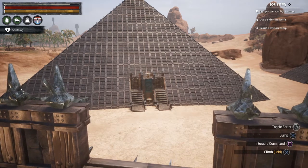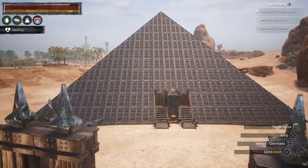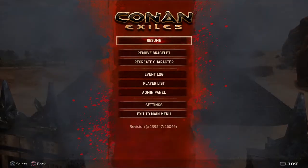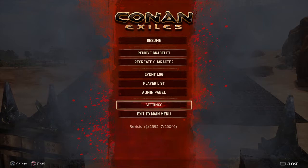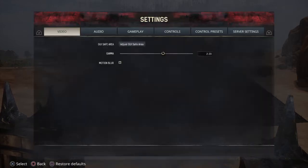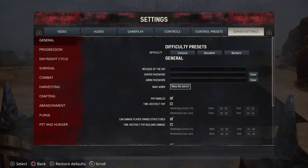The first thing you're going to want to do on PS4 — as you can see I'm on — bring up your pause menu. You won't see the admin panel right away, you'll just see settings. Go into settings, go over to server settings, go into it, and click the little button that says 'Make Me Admin.'